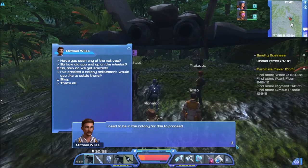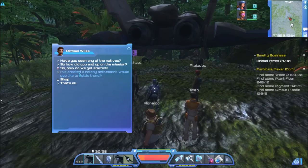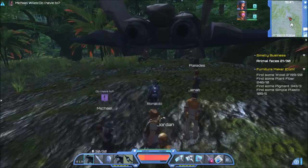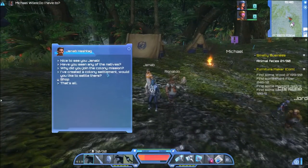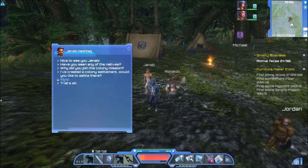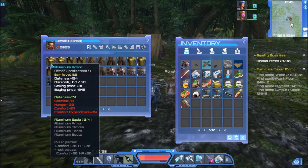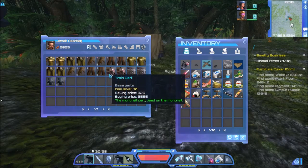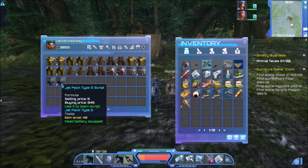He needs to go to the colony for this procedure — okay, boom, he should be going now. Let's see what these guys have: aluminum armor 66 — so this is mid-level stuff — and we've got a train cart, and a jet pack, a new jet pack!